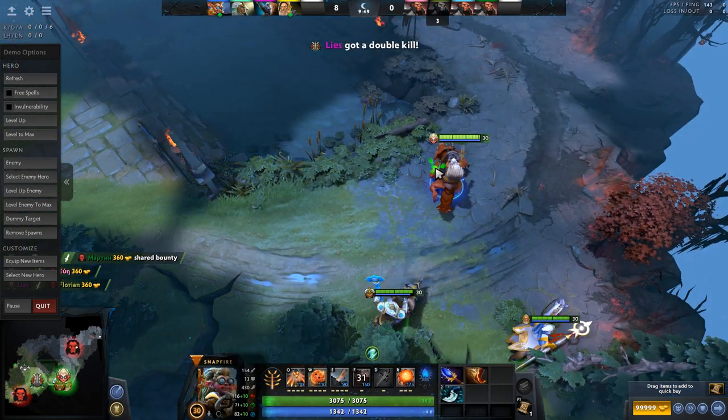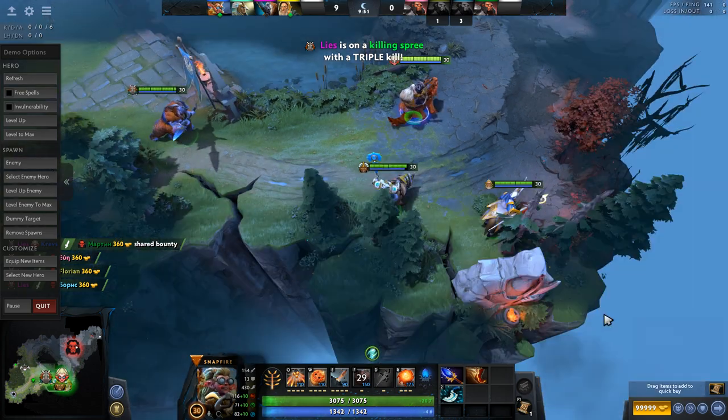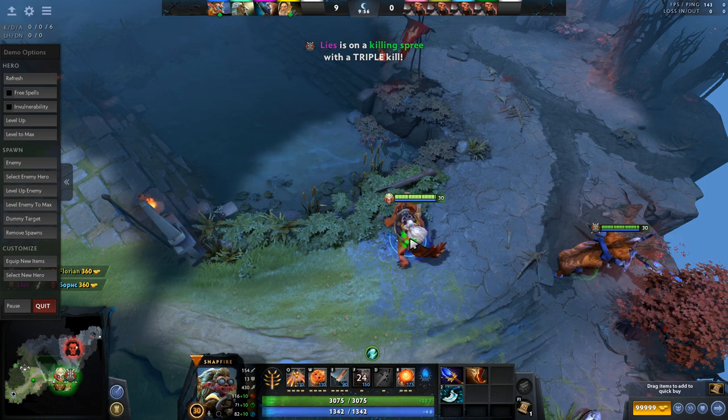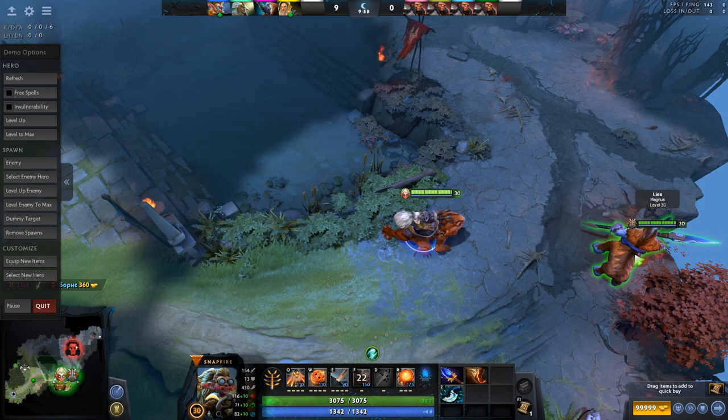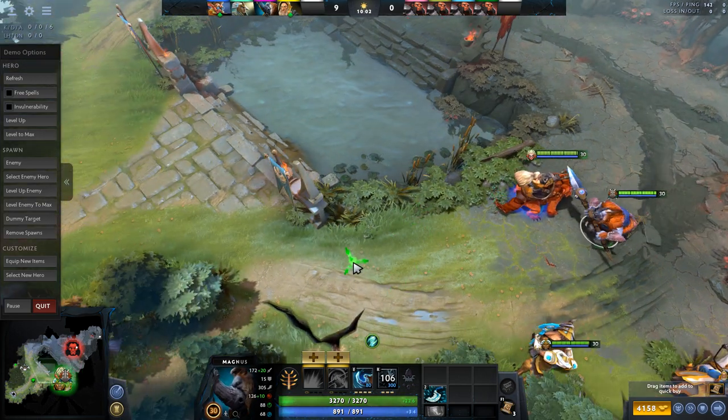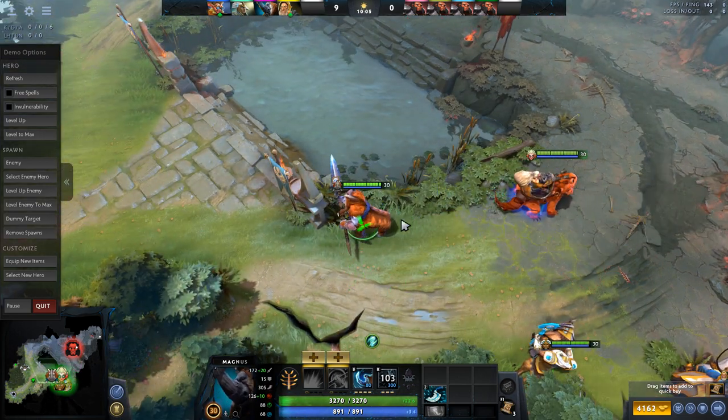The heroes aren't that bad either. Coddle position five or Chen position five, Snapfire position four or possibly mid, and Magnus position three or two depending on where you're playing.